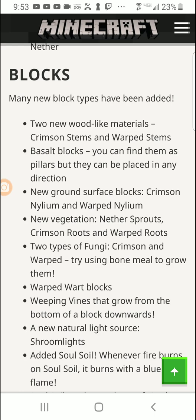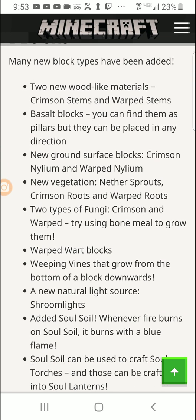They added the warped forest biome to the nether with blue fire, which is really cool. There are two new wood-like materials: crimson stems and warped stems. Basalt blocks can be found as pillars but can be placed in any direction — pretty cool. New ground surface blocks include crimson nylium and warped nylium.